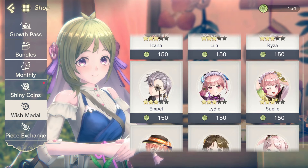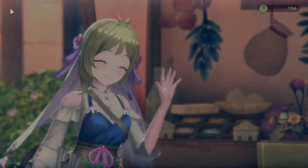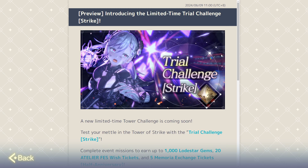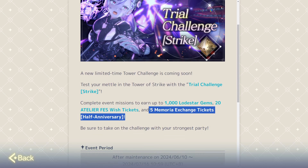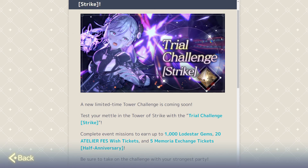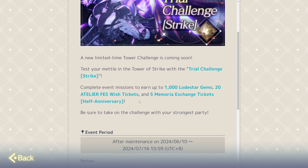That's about it for the character selector. Now, what about the memoria selector? This one's pretty important because it's free to everyone. You will get two SSR memoria of your choice for just the half-year anniversary event. And apparently the trial challenge for the strike tower has memoria exchange tickets in it as well. So it's seeming like we're going to get three — on JP we only got two, but this is new content to global, so it looks like we're going to get three.